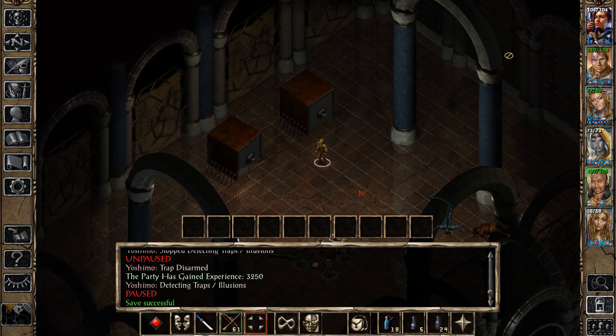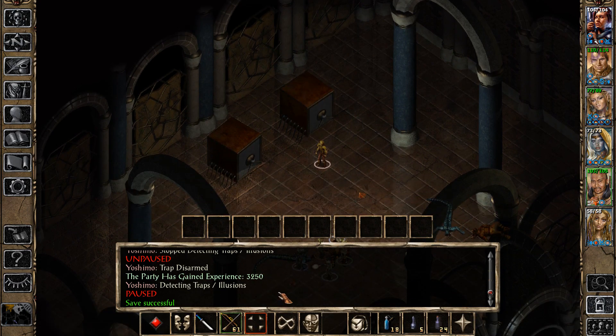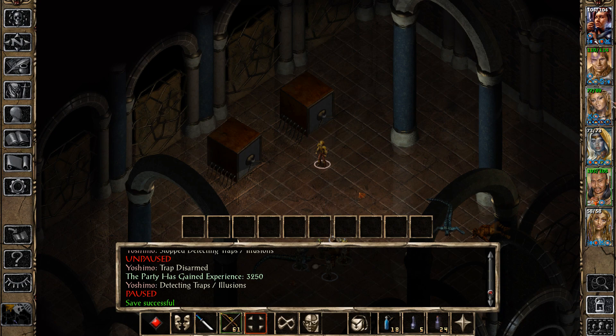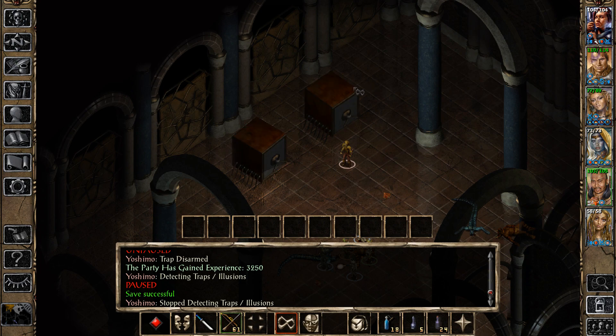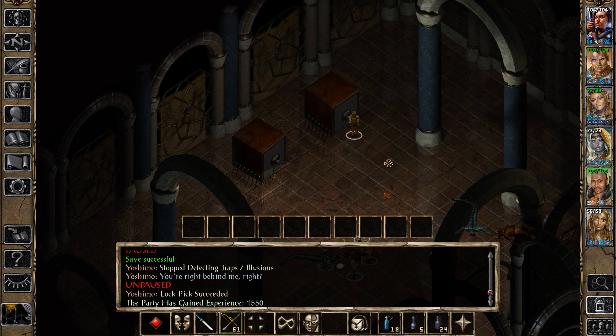Hello again, everyone. Welcome back to Baldur's Gate 2. We are in the room where we fought the Minotaurs Rock and Garok. We've got two safes here to take a look at. Did not find a trap on this one. This one was apparently trapped but not locked, and this one is just locked. Let's go check this one out first.